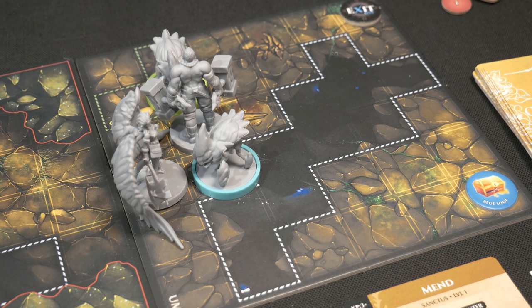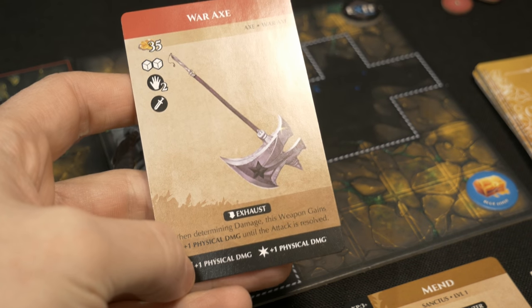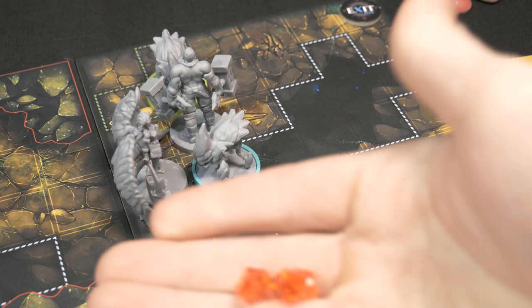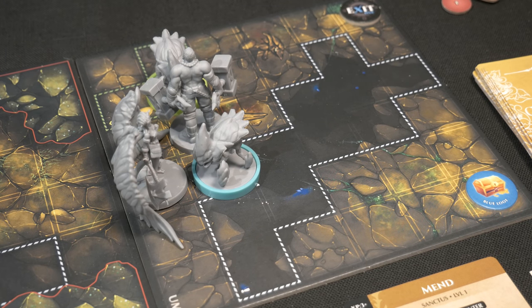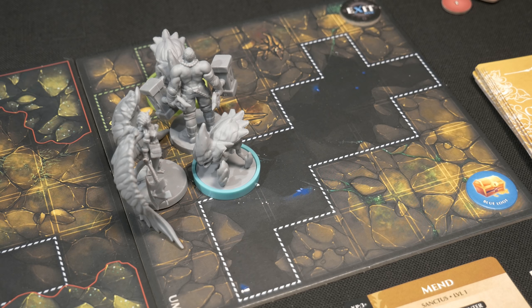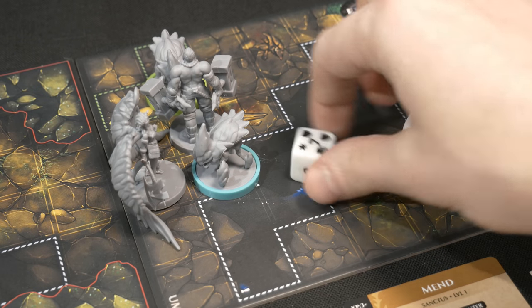Round four begins with Remy on the initiative track. The plan: exhaust the war axe to use books for physical damage, then attack the light blue cavesicle. Spending two stamina to attack, and another to empower for a black die added to the pool. Also remembering that if I roll any stars with Rook nearby, my linked character ability gives Rook a stamina point. Rolling now - hoping for good things, needing an eight to beat the defense.